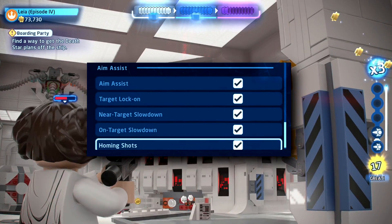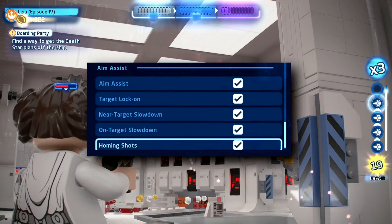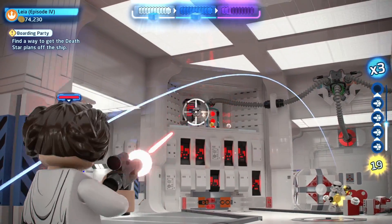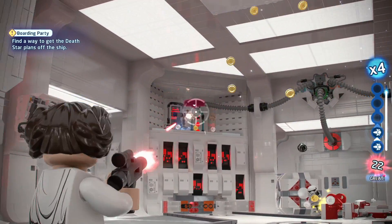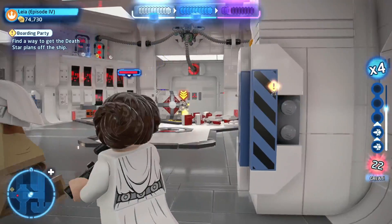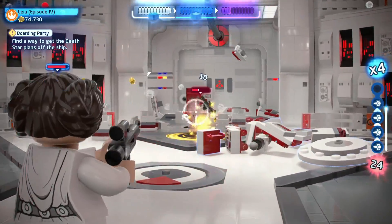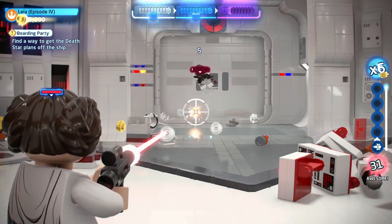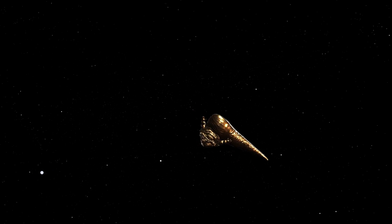You can activate target lock-on, near target slowdown, on-target slowdown, and homing shots. If you activate all those, you're basically going to be like an aimbot hacker. So if you want to feel like a hacker, or just want it really simple where you can spam click fire and not have to aim at all, that's all up to you. I'm glad they have those options for you to choose from.